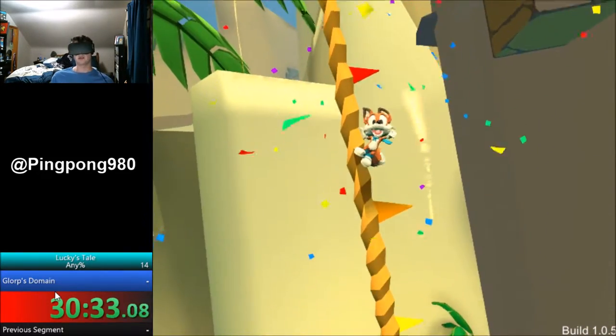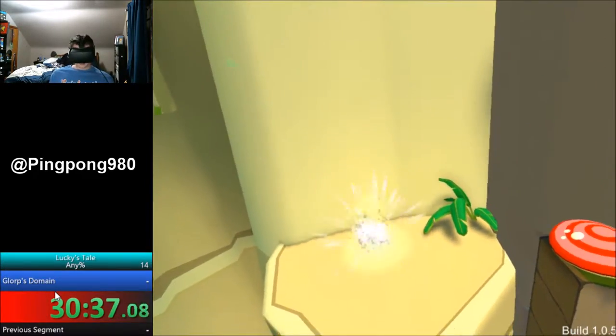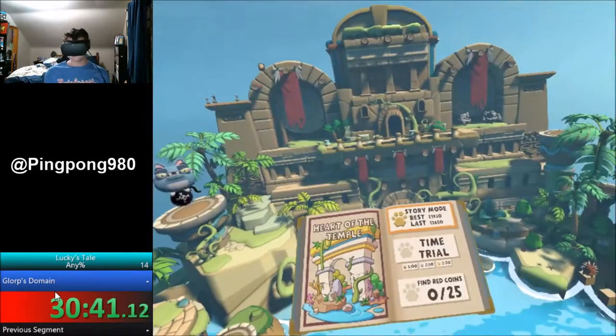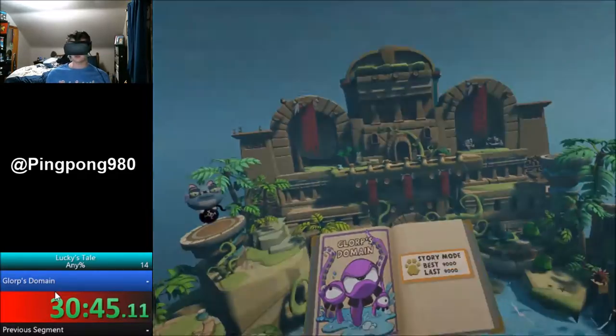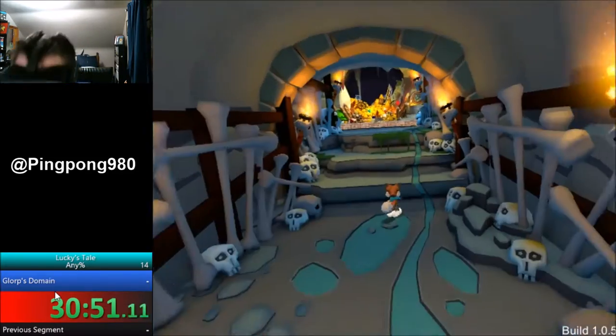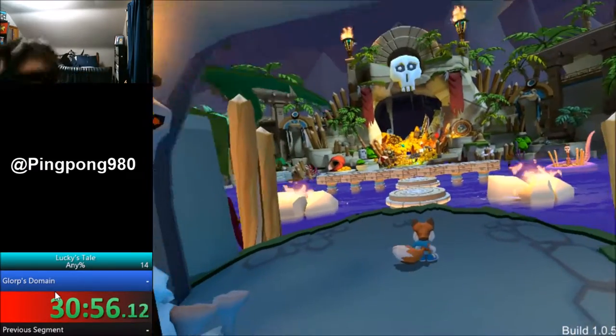That's the end of it. Now we only got one more boss — one more level, it's the final boss. So nothing too bad right now. Glorp is our final boss — it's the three-eyed octopus guy. So what we're gonna do is start out moving in all the way. There we go — so we need a far back camera. We'll see if we can get even further.